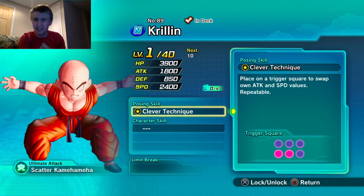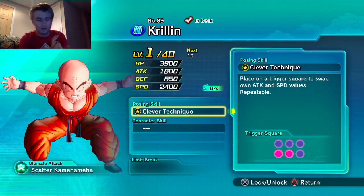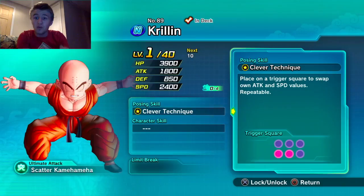This unit right here is not the best unit — he is a common Krillin. But at level one out of 40, his HP is 3900, his attack is 1800, his defense is 850, and his speed is 2400.